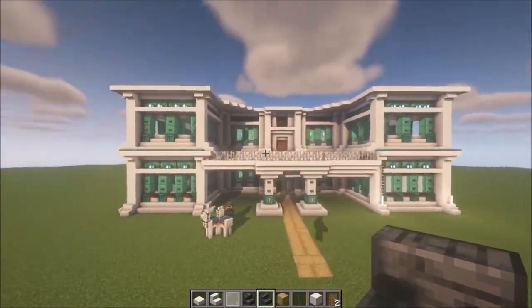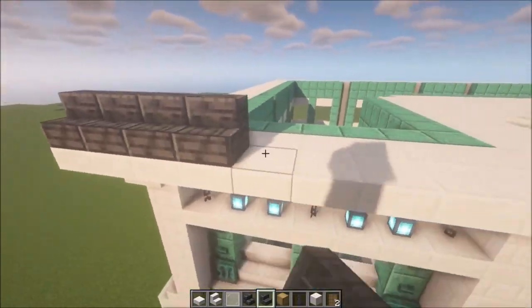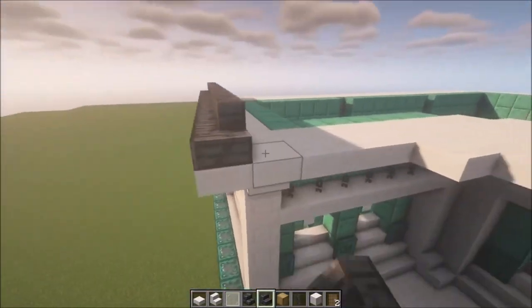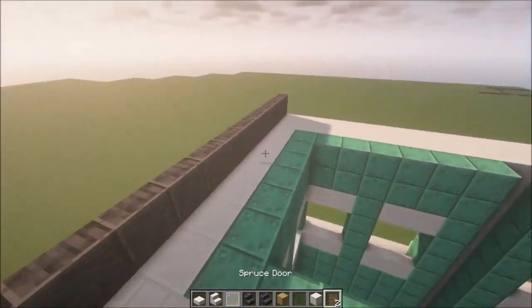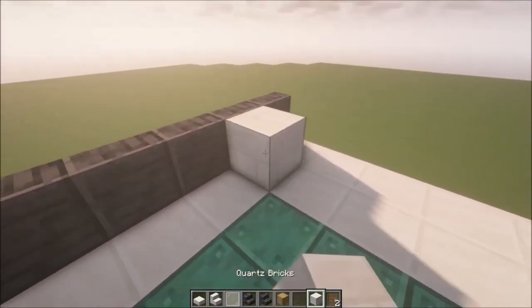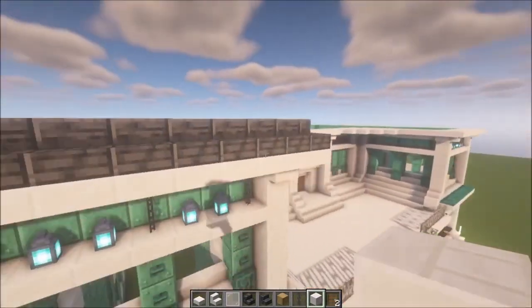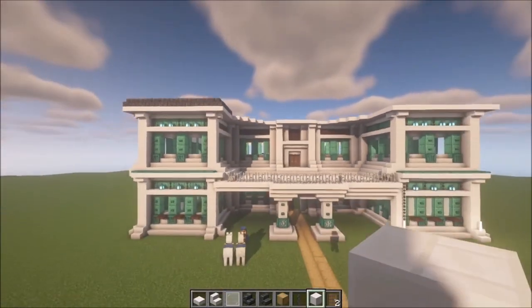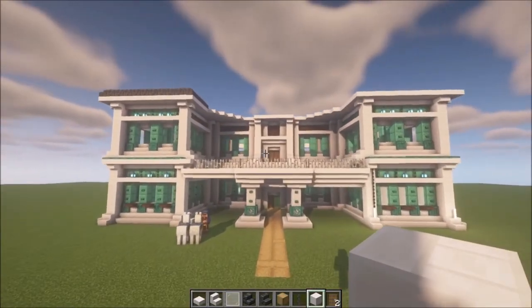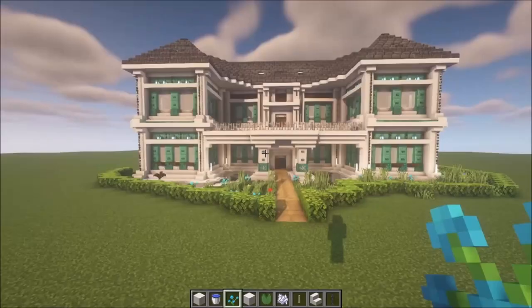Next we're going to build the roof. Add a row of stairs, then once you have one row, add full blocks behind it. Then add another row going in. I'll add a roof of about six or seven blocks - I think that would be enough.